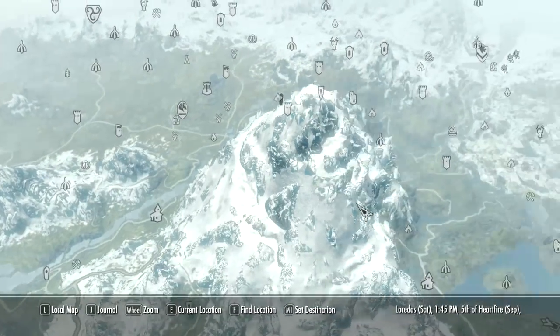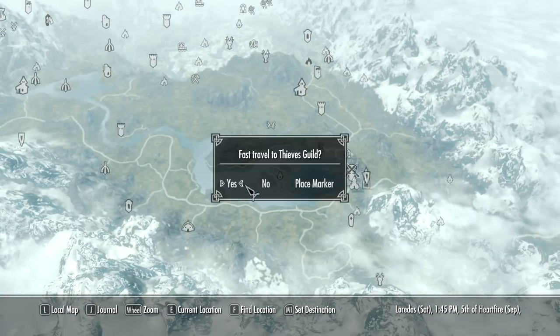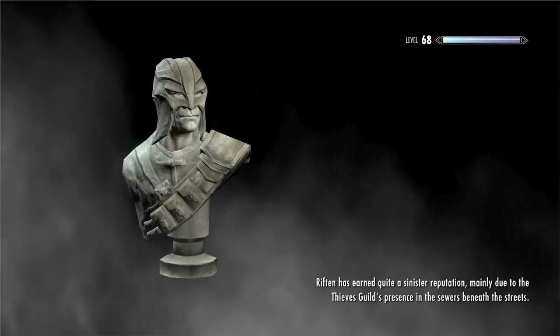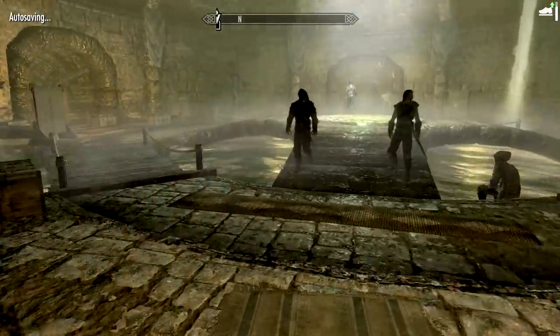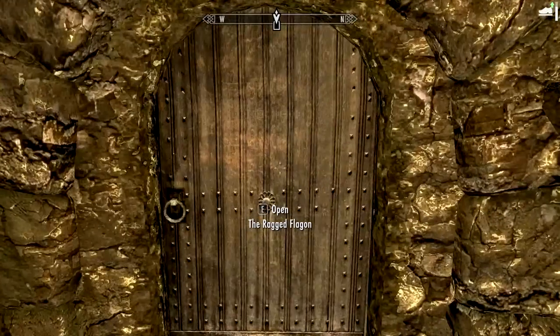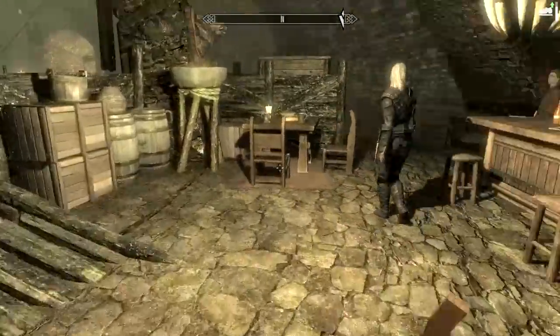I'm not a hundred percent sure about the others, so I'm going to head back to the Thieves Guild and offload these things to Delvin. I know there are at least three or four more. In the meantime, at least unload these two. It's certainly nothing to do with the gold value — I'm wrecking gold faster than anybody — it's just that the trophies need to appear on the shelf.